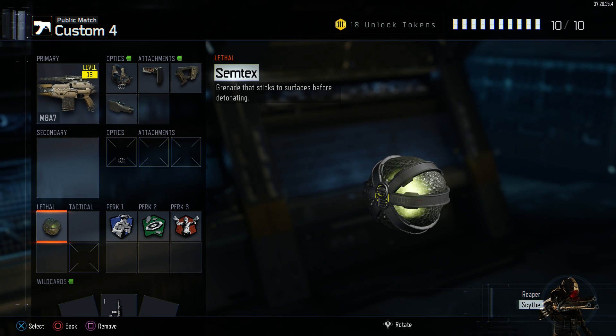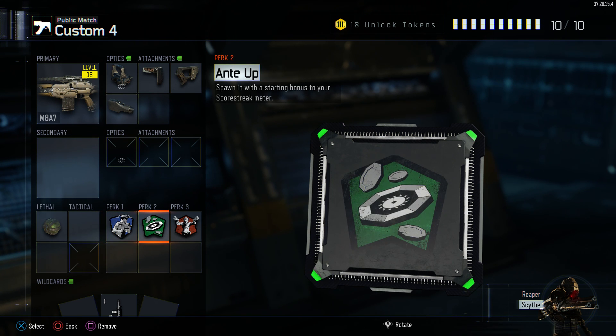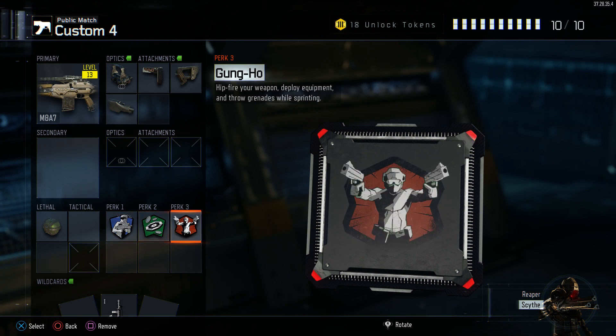I'm going to be running a lethal such as a Semtex. For perks I'll be running Sixth Sense, which basically displays a minimap indicator of nearby enemies. Anti-Up, which gives me a scorestreak bonus so I can get my streaks faster. And Gun-Ho, so I can hip-fire my weapon, deploy equipment, and throw grenades faster while sprinting.